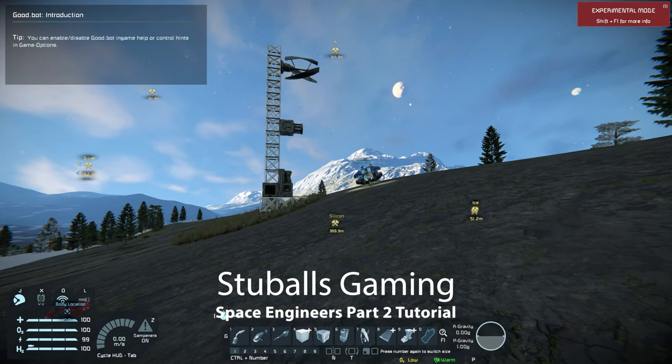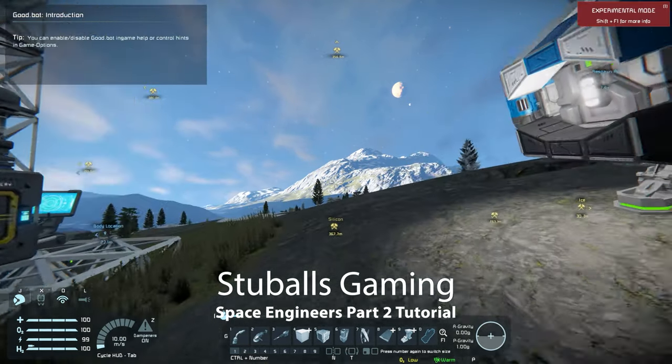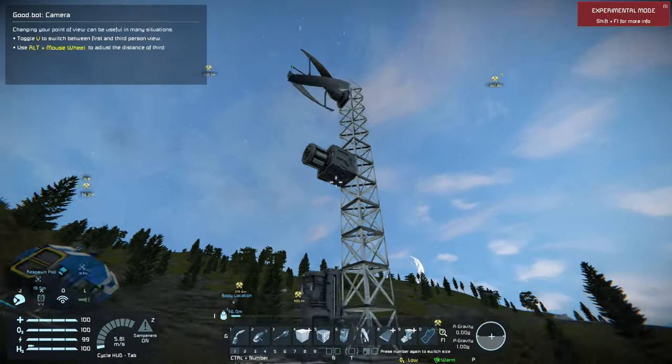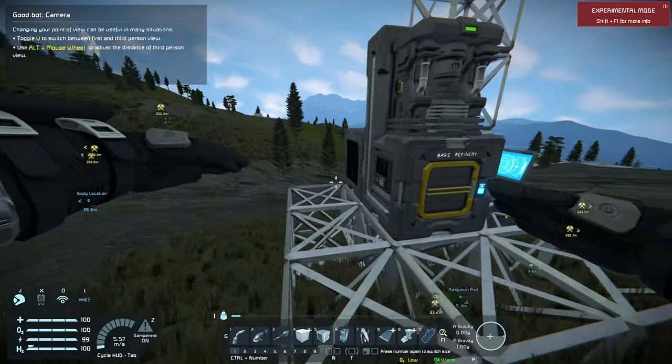Hey, welcome back to the channel. Today we are going to be working on our base again. If this is the first time you're joining us, you can go back and look at part one where we built this base - we've got our turbine, ore detector, battery, basic assembler, and basic refinery.